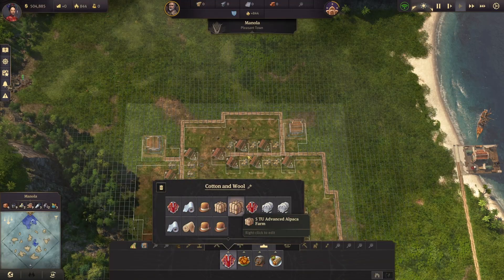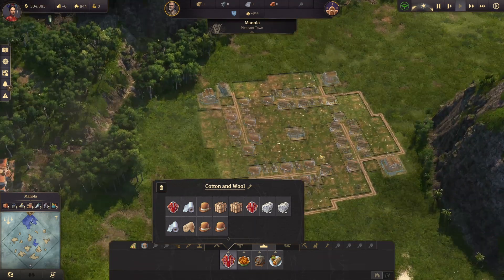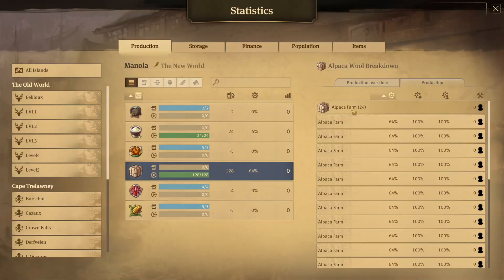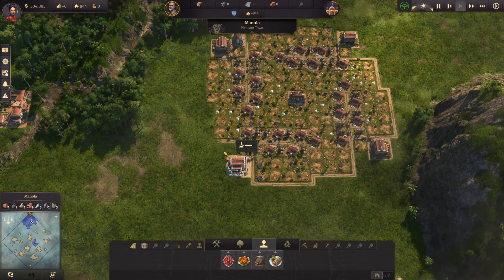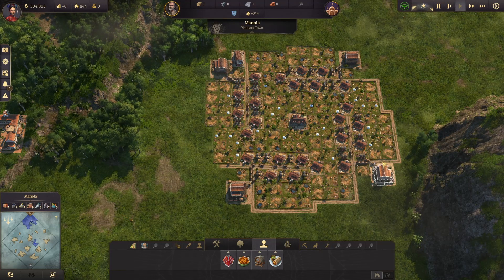If you have any DLC, you'll probably want to move into this layout which also has silos. We have the trade union in the middle. Instead of 28, we only have 24 farms, but our production has increased significantly — we're now at 128, and this is without any items, just thanks to the silos. This will require a bit of corn, which you could put on the outside — a couple of corn farms to make it a rectangle if you wanted.